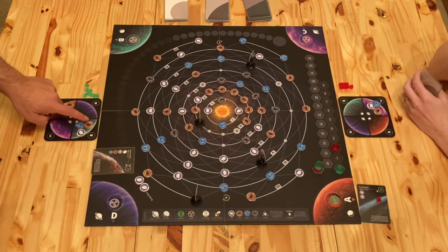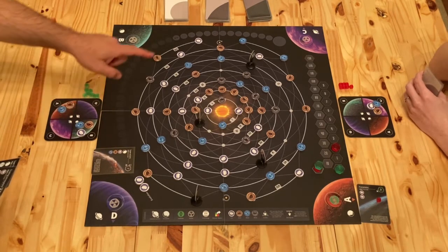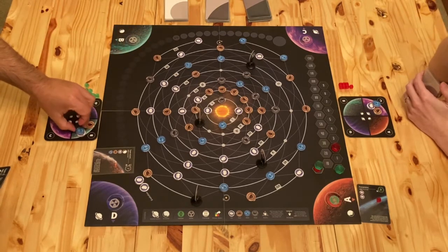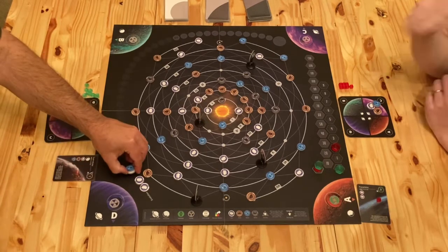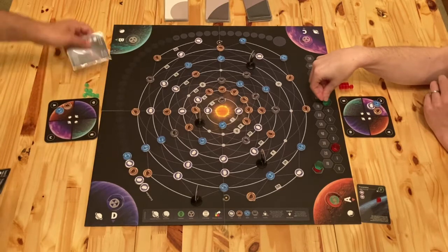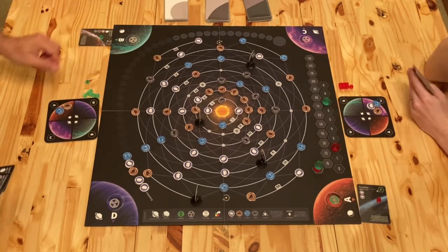Cloud, cloud, water, stone, and it has to be a terrestrial planet, right? So B fits the bill. These all go here and that's seven points. And this goes here with one of my little cubes on here.